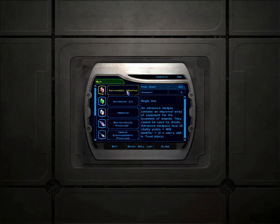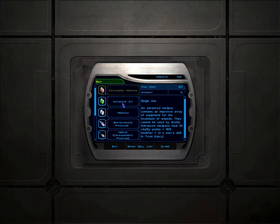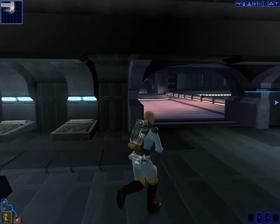Okay, Advanced Med Pack costs 80 credits. That's right, because I got a hundred from those guys, so I have some decent money. It contains an improved array of equipment. Med Pack, Seal 20, plus Wisdom. Antidote kit, Med Pack — good to know. Charge nerve enhancement package. So boosts and medical stuff is what I can get here. I think I've got some med kits already, so good to know there's a medical spot here.